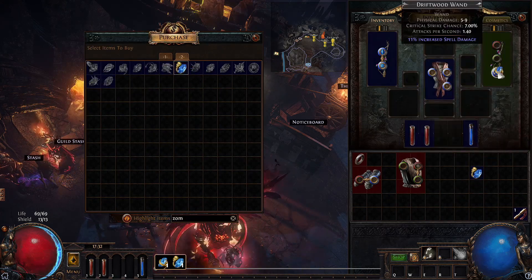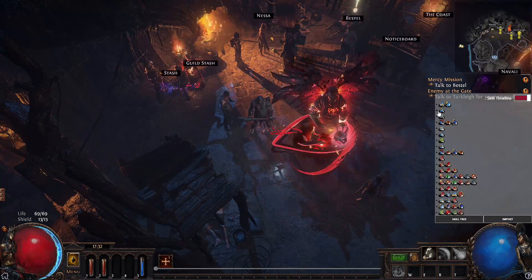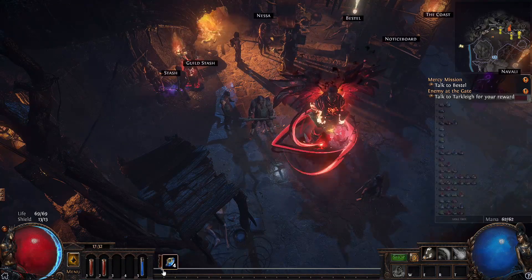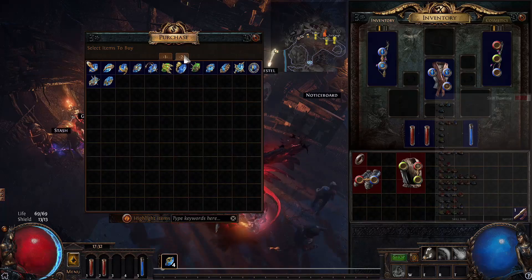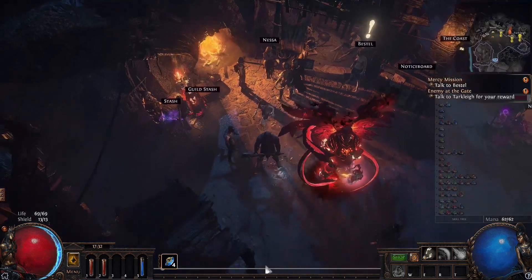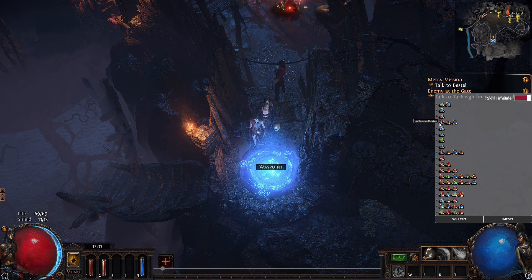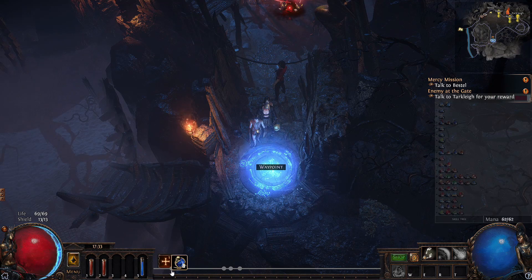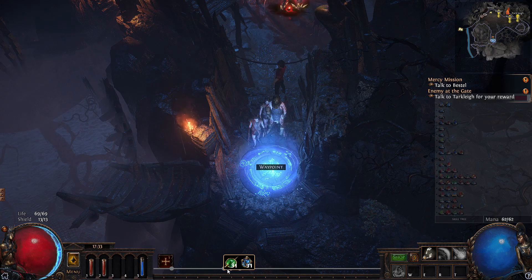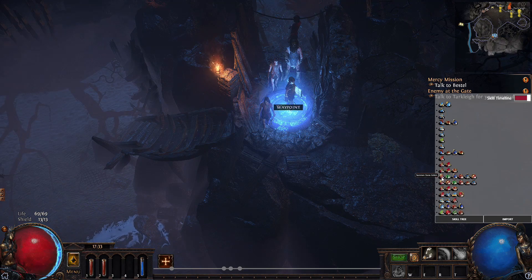You know you need Freezing Pulse and Raise Zombie, so you buy them and place them in your gear or weapon. Then you can check them off — you've bought those. The next step shows Summon Raging Spirit at level 4, which you can't buy yet since it's not available at the start, so you play until level 4. After that comes Frost Blink, and around level 34 you get Minion Life at level 8, then Impale, Feeding Frenzy, Stone Golem, Multi-Strike, and Brutality.